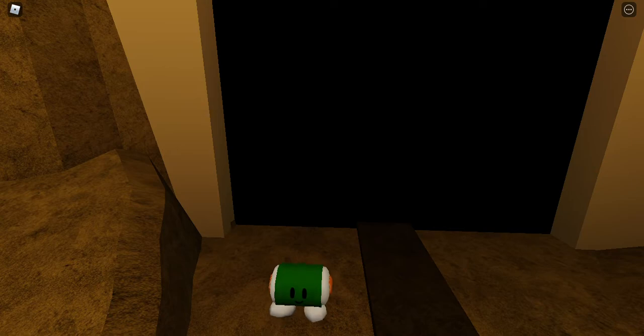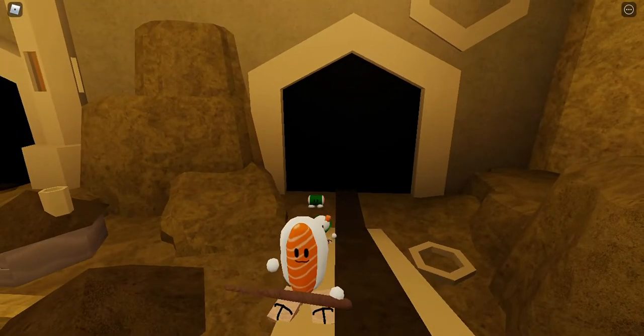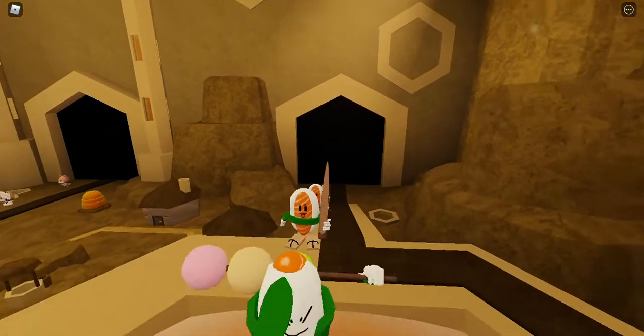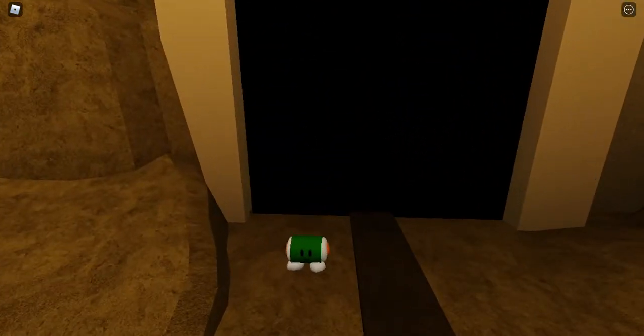It goes on a hot dog drink theme. Level two, level three, level four, and level five. Level five looks like some weird dorky anime character — we're just gonna endure that.